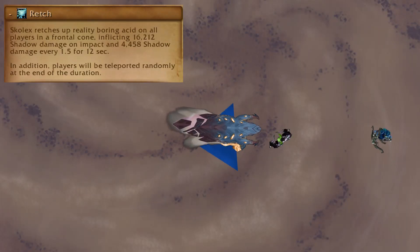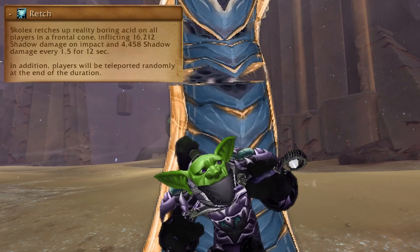The last thing the boss does is a giant frontal cone on a random player, so get the hell out of there.